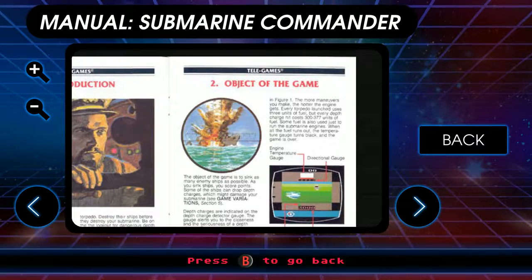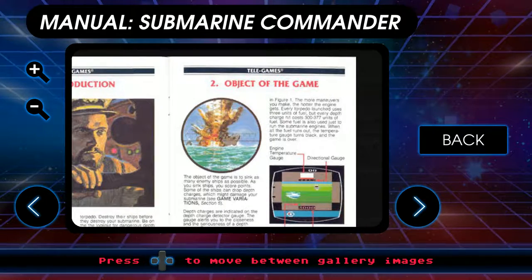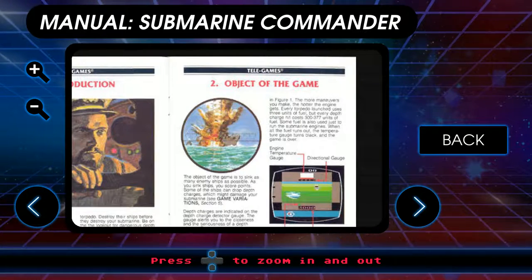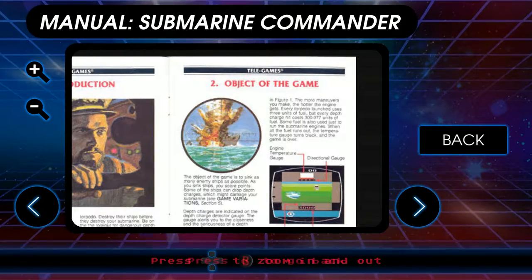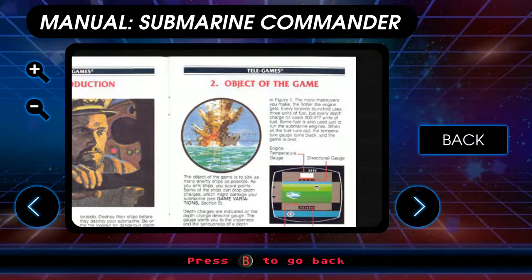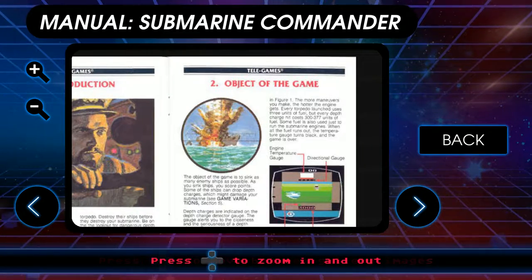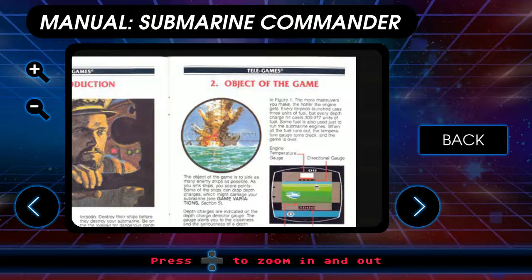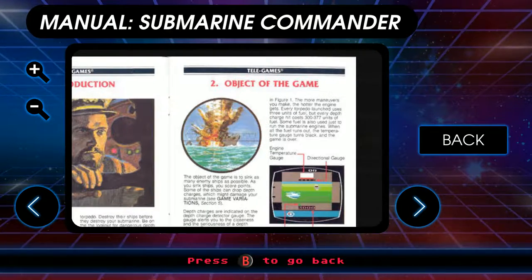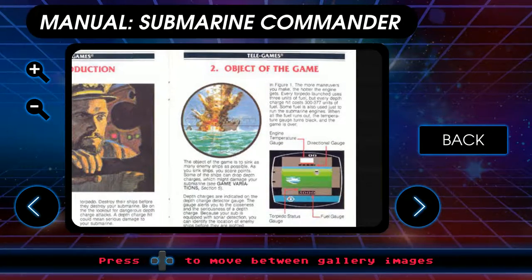Not to mention the water temperature outside is going to be an average of four degrees Celsius — that'll cool pretty much any engine. Every torpedo launch uses three units of fuel. Are you making them out of fuel canisters? That sounds like a bad idea long-term. Every depth charge hit costs 300 to 377 units of fuel — that's a weird number to pull out of thin air. Some fuel is also used just to run the submarine engines. If all the fuel runs out, the temperature gauge turns black and the game is over.